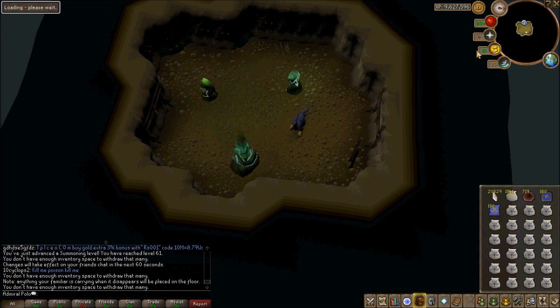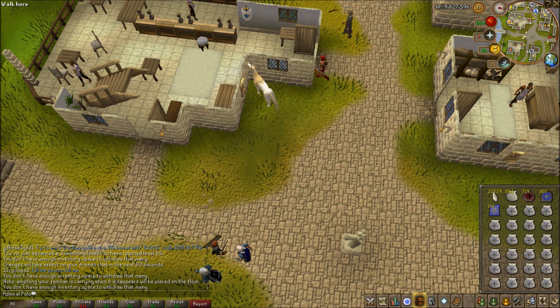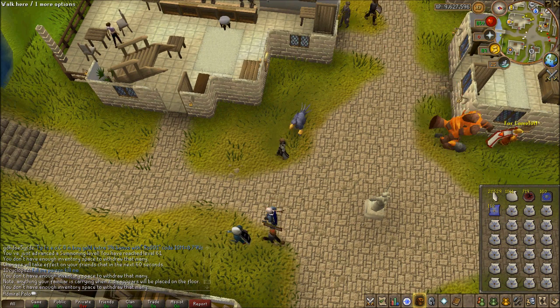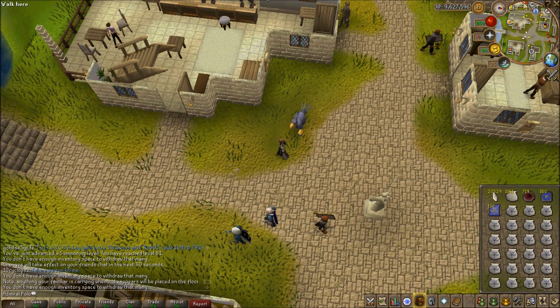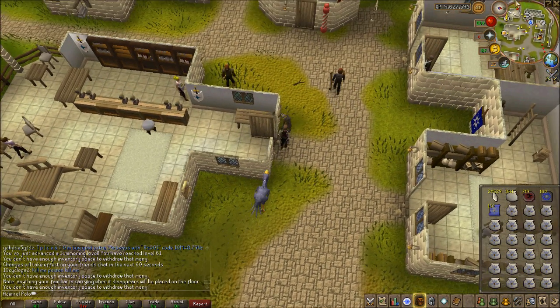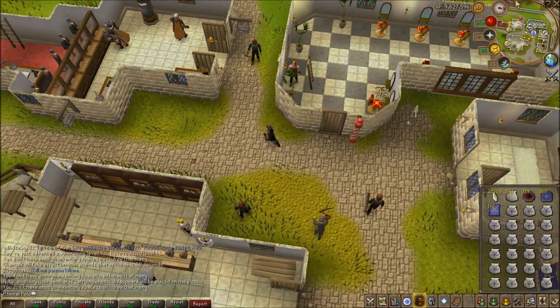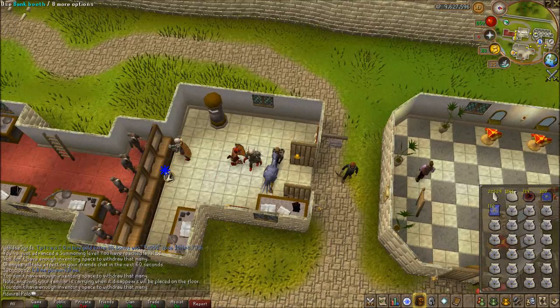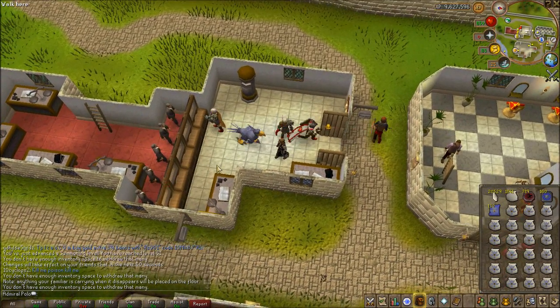If spirit shards were like 5 GP or something I wouldn't have much of a problem, but a very expensive skill that's slow to train is a pain. With prayer, I got 60 to 70 spending 11.7 mil and I got that done in like an hour using a gilded altar. I'm trying to text at the same time — but that's basically what I've been up to.